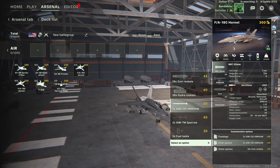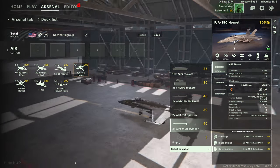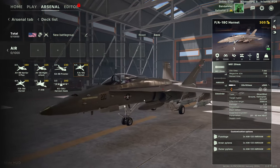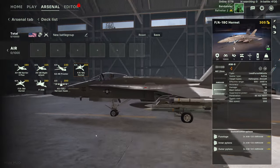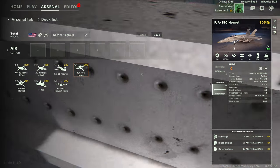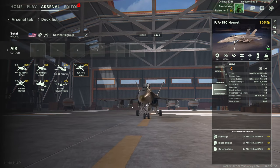With the F/A-18C Hornet I would probably equip AMMRAMs across the board. Worth noting: the wingtips always come with two Sidewinders by default — you don't get the option to remove them. So load it up with AMMRAMs, you've got the default Sidewinders on the wingtips, and a cannon, giving you a very nasty anti-air jet — a proper air superiority fighter.